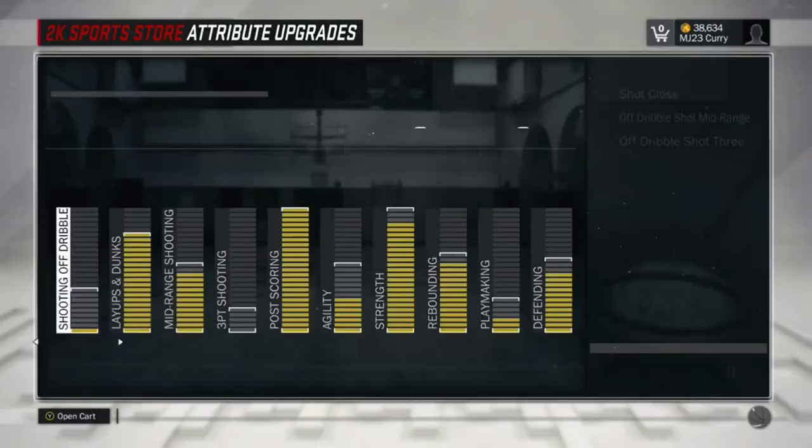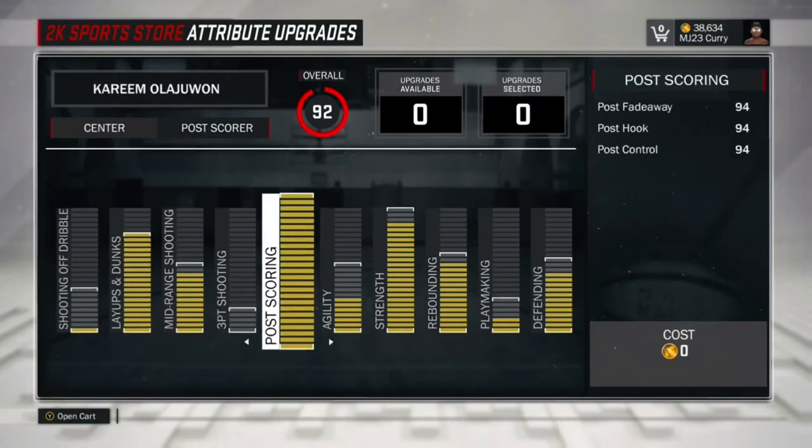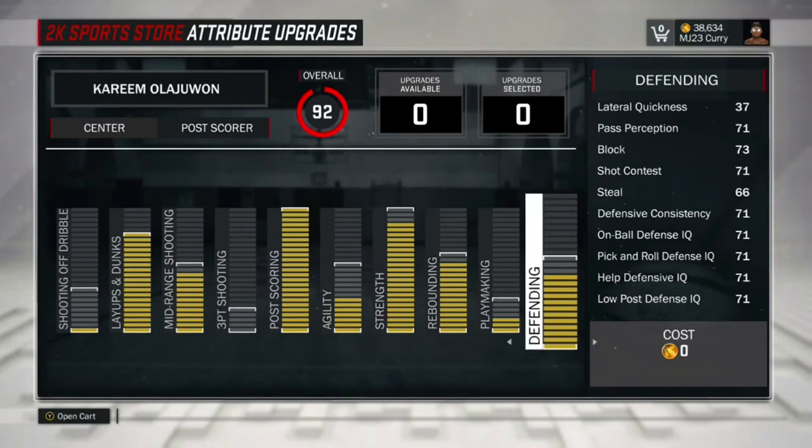Those 10 game boosts don't go away as long as you have some other category boosted above 10 games. Like my rebounding was on 66 — my 10 game boosts don't go away until my rebounding goes under 10 games. And then they'll start going down.